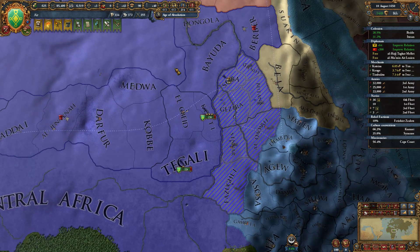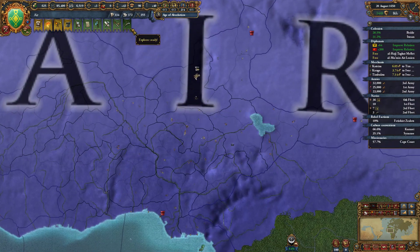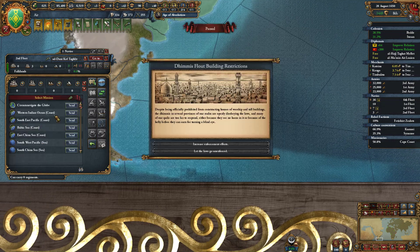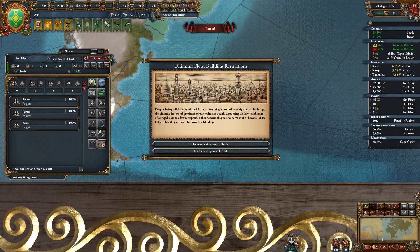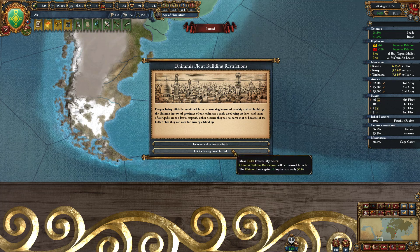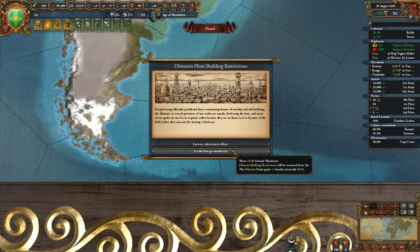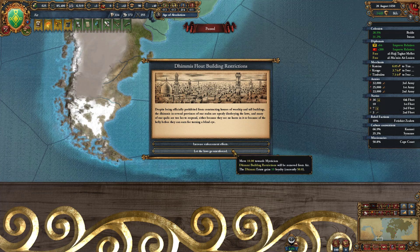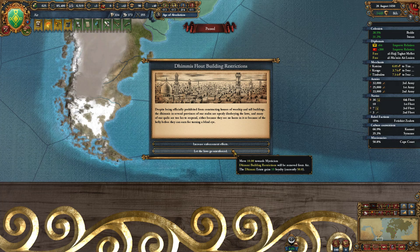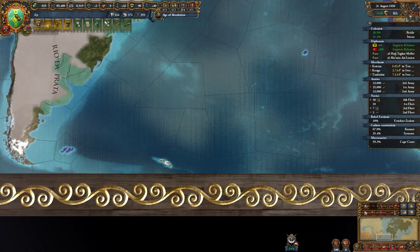Paying them off early doesn't save you anything — you pay off the same amount of interest. But making sure they don't get renewed is very nice. Dhimmi building restrictions are a thing that gives you reduced unrest for people of your primary religion, but increased unrest for people of other religions. I don't really care — we'll go this way because it's legalism, and that is good. If we can get this button a little higher — as long as it's over 75, we can hit that button and do the corruption tricks.